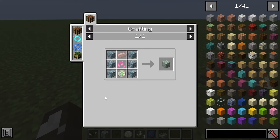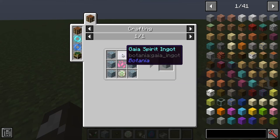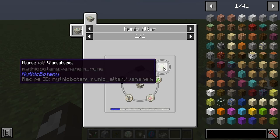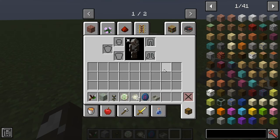One thing you may want to make is a Mana Collector. This is essentially better than a Gaia Mana Spreader. You need a Gaia Ingot, so you'll need to kill the Gaia Guardian at least once, and a Rune of Vanaheim. This is sort of a fourth tier of Rune which gets added by Mythic Botany. And then you can craft that.